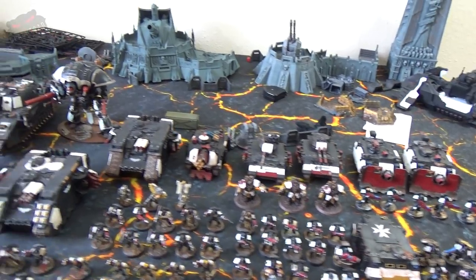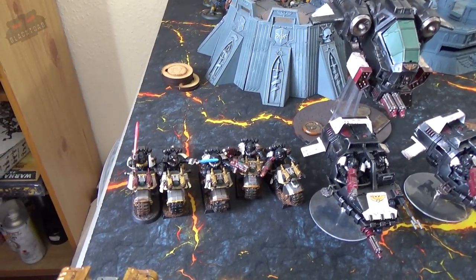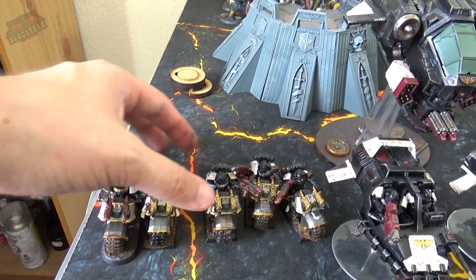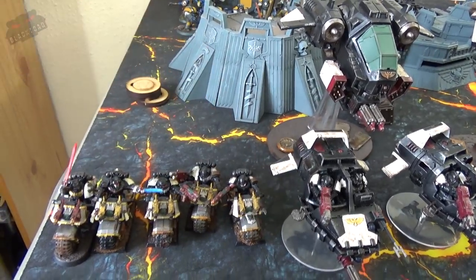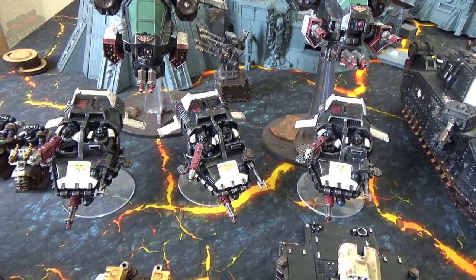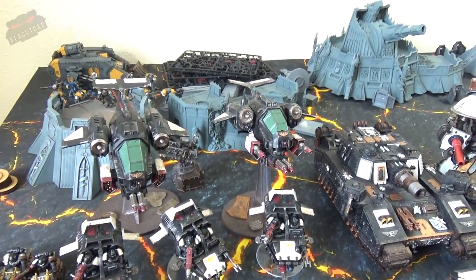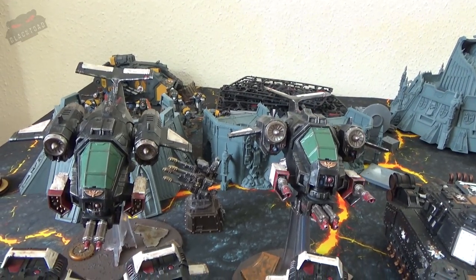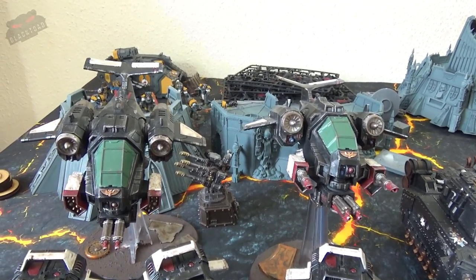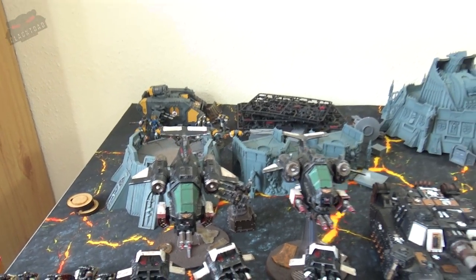Fast attack and flyers now. The bikes are actually an elite choice as a company veteran squad — one with storm shield and power sword, one with combi-plasma, one with combi-melta, and one with a plasma gun. In the fast attack slot we have one land speeder squadron all armed with assault cannons and multi-meltas — first time they've had a run out in eighth edition. Bringing up the flyers, we have two Storm Talons: one with twin lascannons and the other with the typhoon missile launcher.